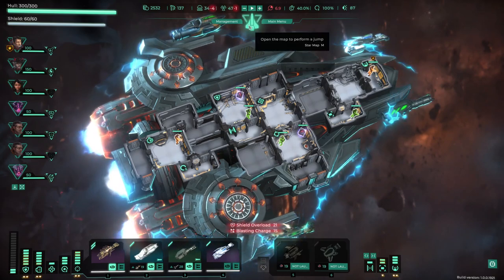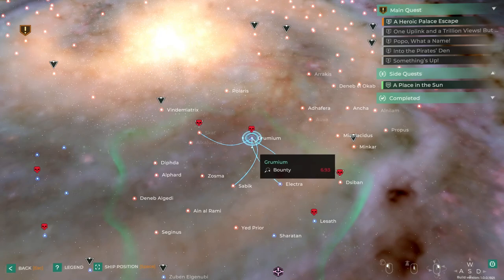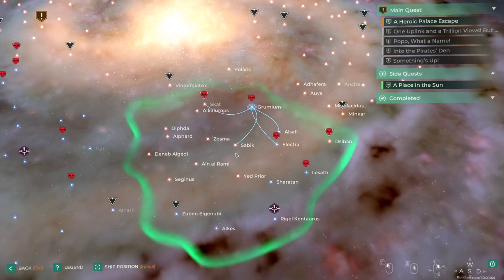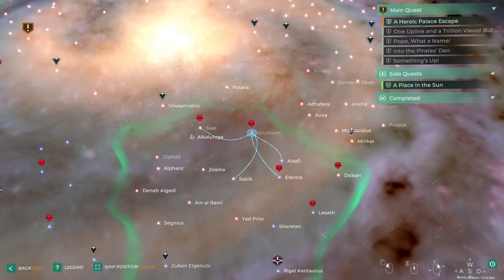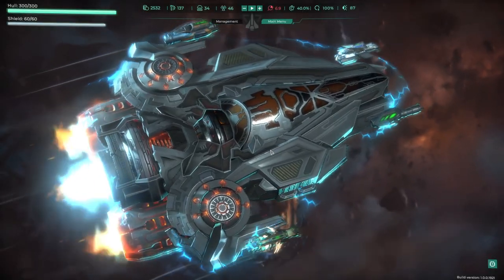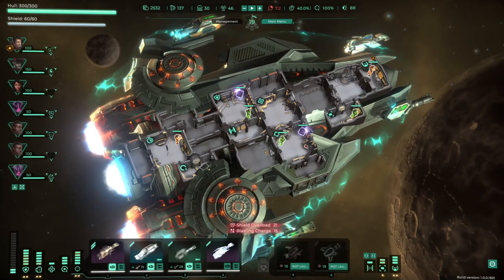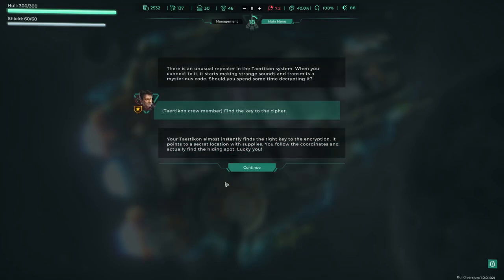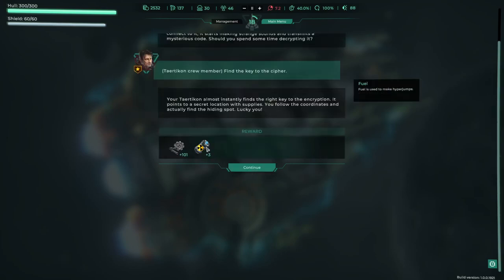The rest of the ship is fine — we're still at 300, we haven't really taken any damage. This guy is hanging around there so if we upgraded it we'd get attacked. Let's jump back. There is an unusual repeater on a Tritechion system — when you connect to it, it starts making strange sounds and transmits a mysterious code. Should you spend some time decrypting it? Yeah. Almost instantly finds the right key to the encryption — it points to a secret location with supplies. You follow the coordinates and actually find a hiding spot. Lucky you — we've got a bunch of scrap and some fuel.